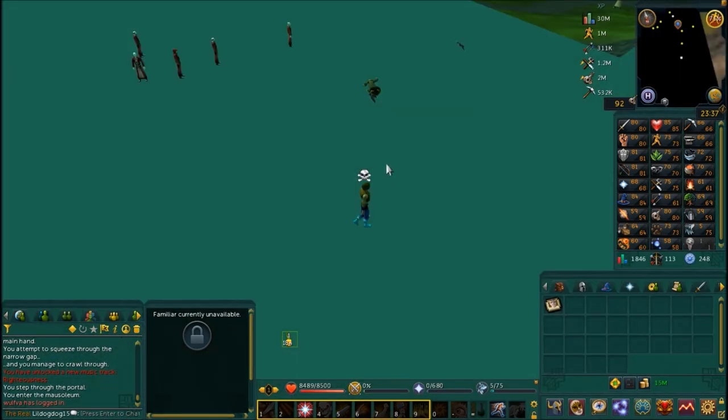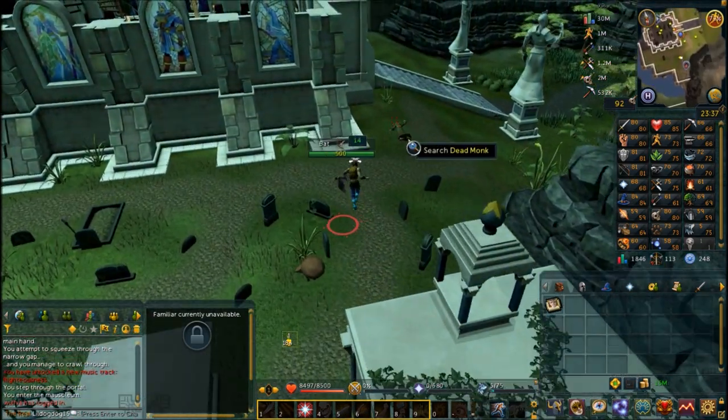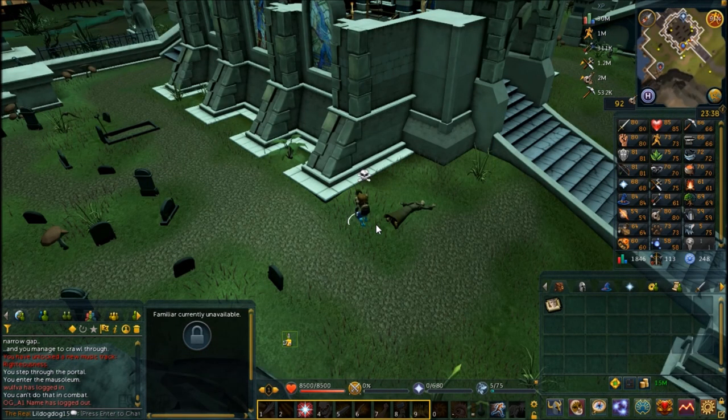Once you climb up the ladder out of the basement, you're going to see that there's a dead monk on the ground. Click on the dead monk — it'll say he was killed by magic. Then home teleport to Port Sarim to head back to Entrana.